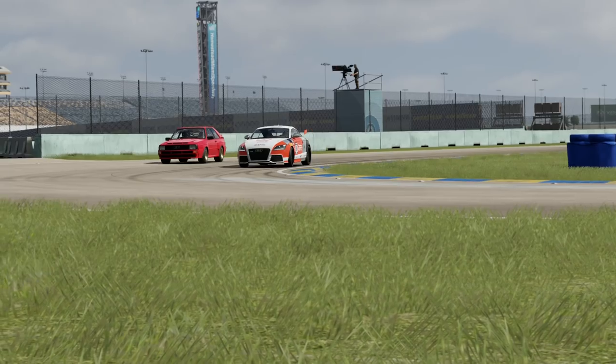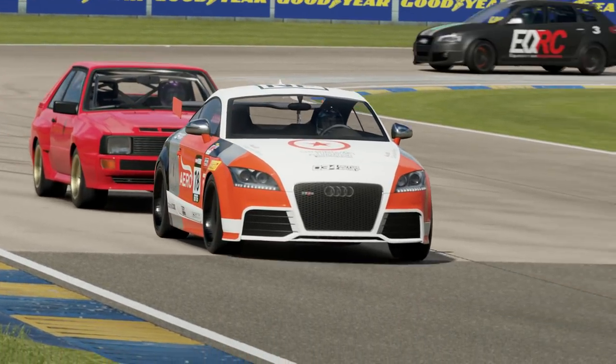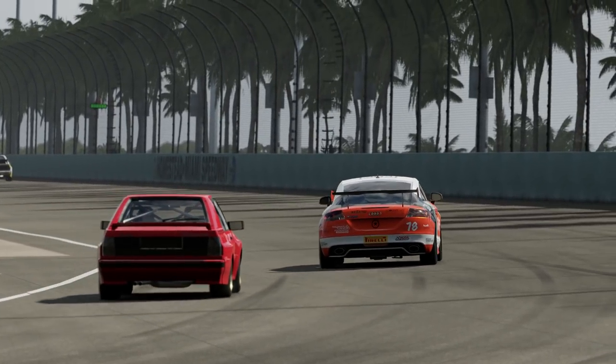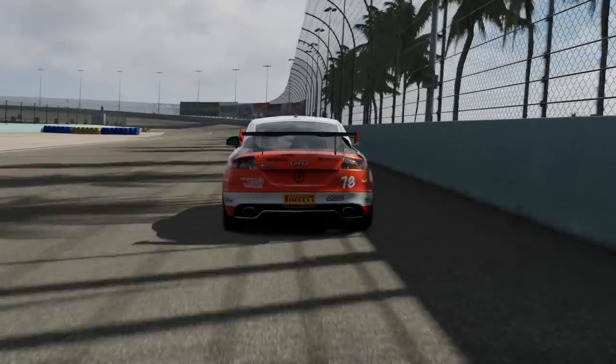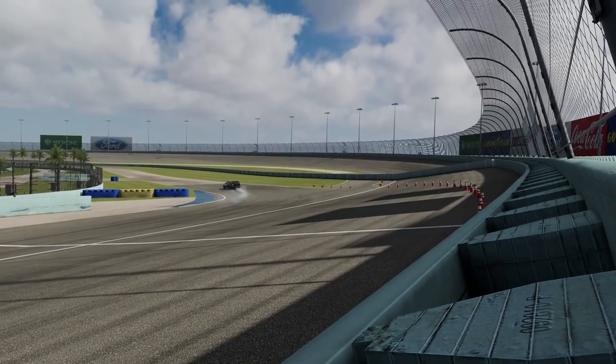The next corner — this hairpin — is another good overtaking spot. The TT is going to have a big dive. The Quattro thought about trying to defend, however quickly realized the TT was a little bit too far alongside. The Quattro having to change his mind — couldn't quite defend that one; could have perhaps moved across a little bit sooner to block the line, but it's a good pass in the end by the TT — brakes judged perfectly, and gets the overtake done.